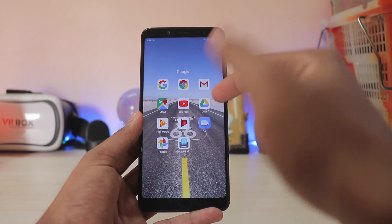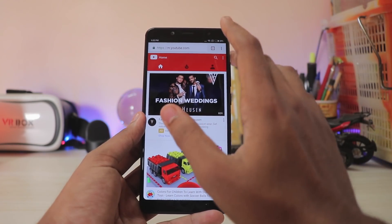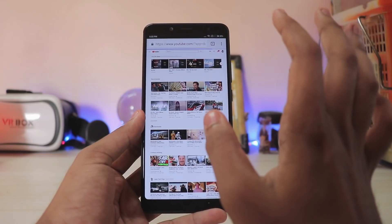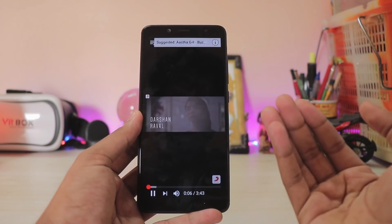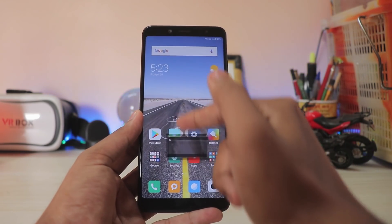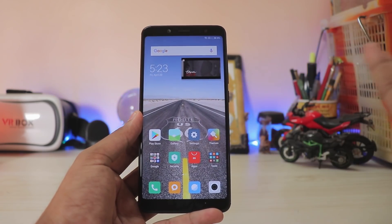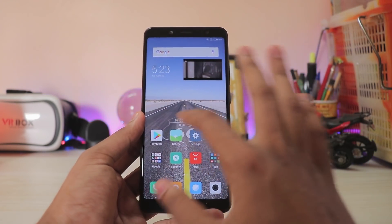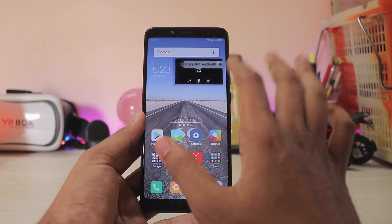Picture-in-Picture requires a YouTube Red subscription normally, but as a workaround you can go to Chrome, switch to desktop site, load up a video, play it in full screen, and then go to the home screen — the video will pop out to the bottom right corner. It's a pretty cool feature in Android 8.1, and I really hope Android P brings it to many more apps.